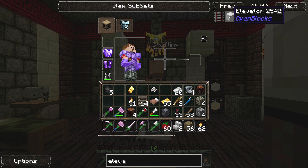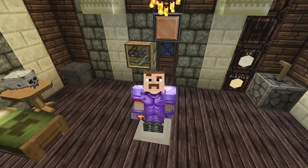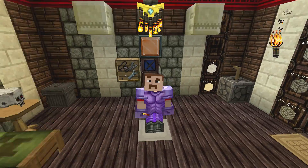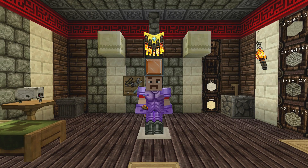They're from OpenBlocks — my bad, not Extra Utilities. They're from OpenBlocks, which are lovely. You put an ender pearl and wrap it in wool and it gives you an elevator. Right above me there's a hole and you can see the connected elevator. I just jump to go up and shift to go down. Pretty amazing — the sound effect is really cool too.